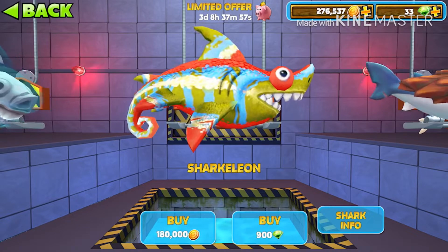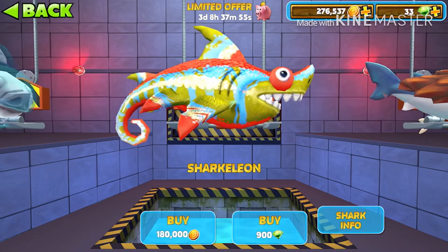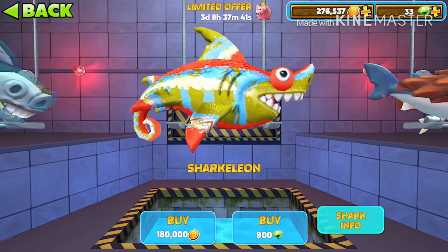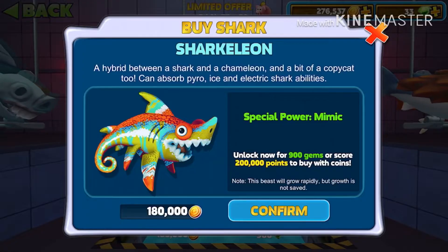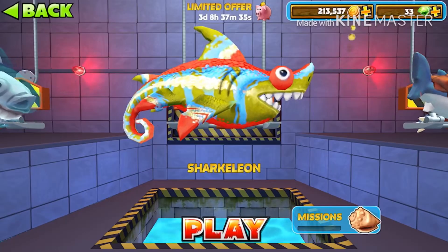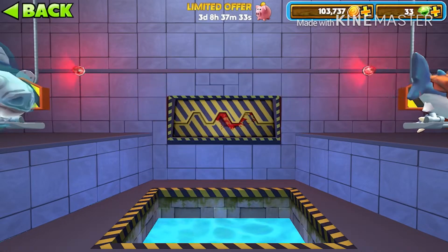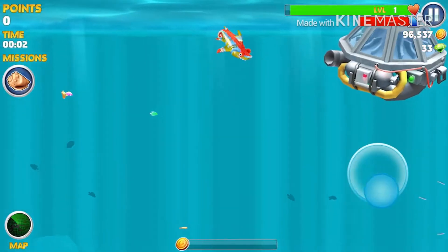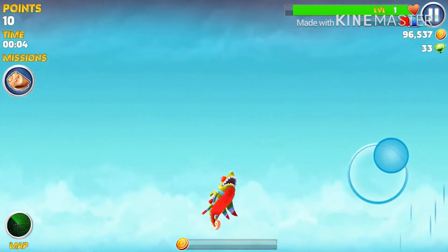Here he is — the Shark Alien. I've already looked to see what he does, I haven't seen any videos on it, but it says he can mimic the pyro, ice, and electric shark abilities, which seems pretty cool in theory. But we're going to have to get inside this thing to check it out. Like, how does it work? Do I have to eat the fish first? Do I have to do something special? How long do I keep the abilities?